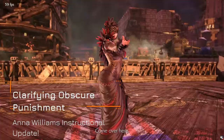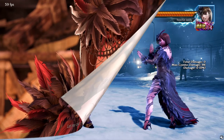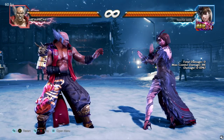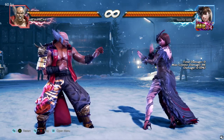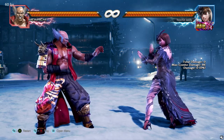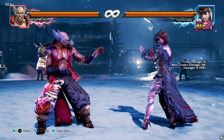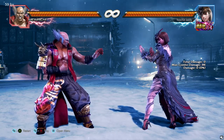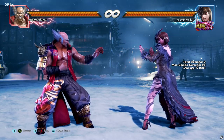Come over here, let me talk to you real close. Hey y'all, this is an update from the Anna game plan tutorial that I released just yesterday. Because this update is just fairly easy to explain — people want to know why would you punish staggered loads with Anna's wall bounce.